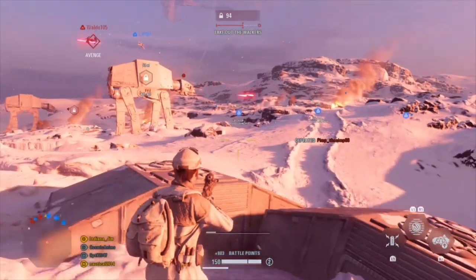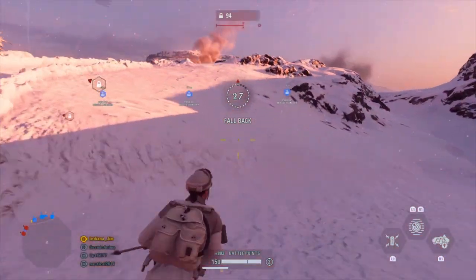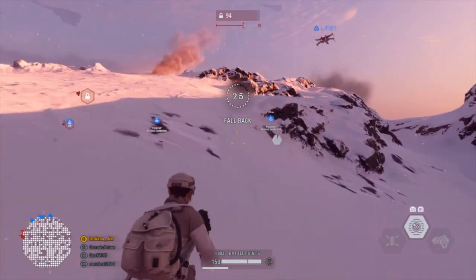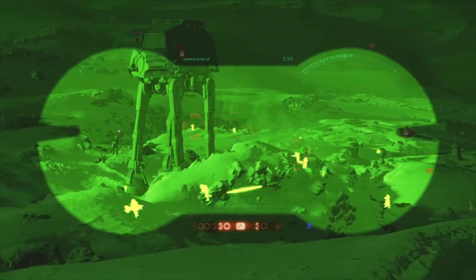On maps like the first phase of Crate, this is easy, as you can tell who's above ground and who's not. Geonosis is likewise easy, given the long range of flat ground. This can be more difficult on Hoth, however, as there are many hills and valleys.